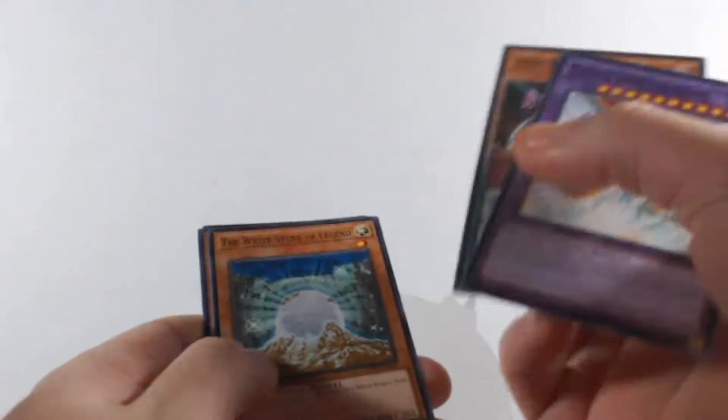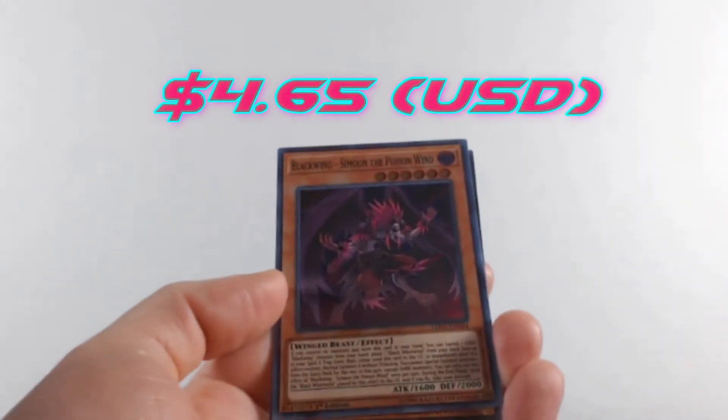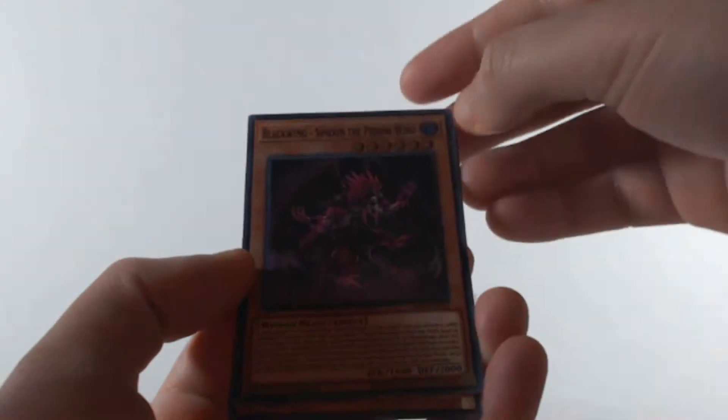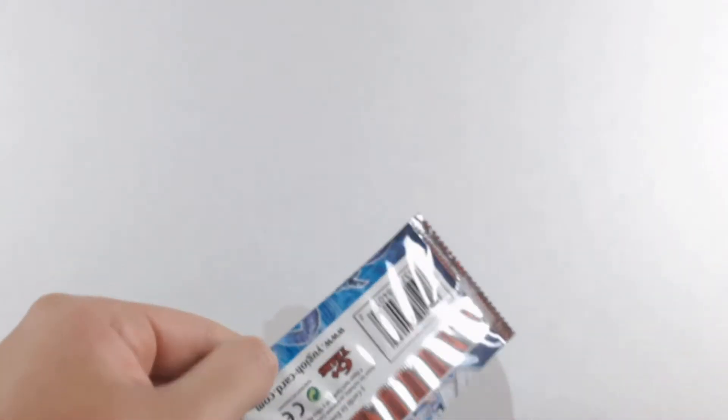More pack openings are coming in the future, don't worry about that — I love opening cards for you all. We get another Blackwing and then Blackwing - Simoon the Poison Wind — cool looking card, the description is long so I won't read it all. Then another Blackwing - South Wind. Getting a lot of different rares from the White Dragon Abyss set.